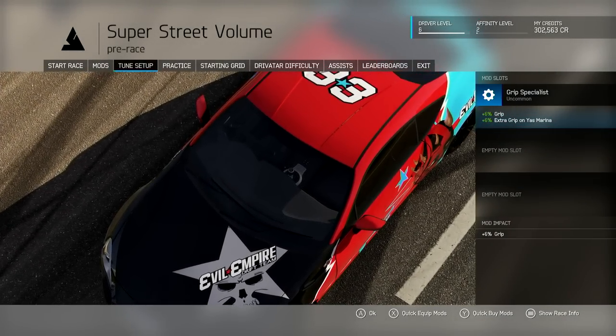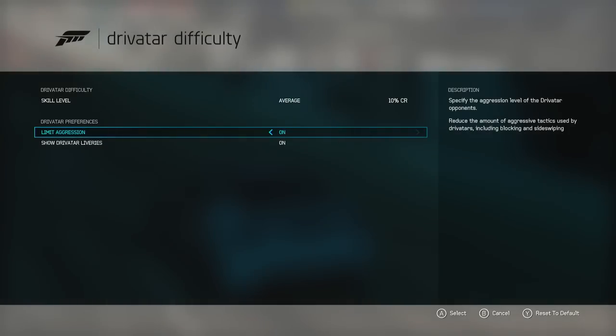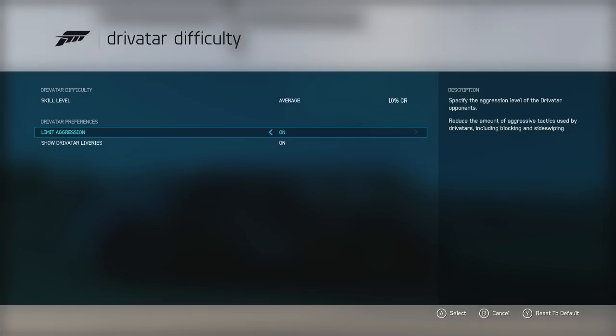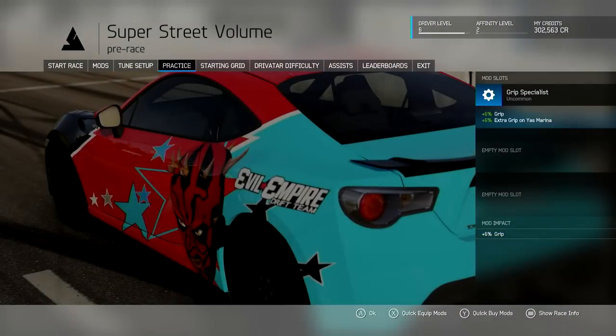Is that in that Drivatar difficulty option right there? Yeah, I think so. So you have a basic skill level, but yeah, you can limit aggression, blocking and side swiping. Interesting that that doesn't take off your credit percentage. Yeah, I think that's just something where, hey, this is a frustrating thing at any difficulty and that's annoying. We'll leave it off for now, just kind of see it in its natural state.